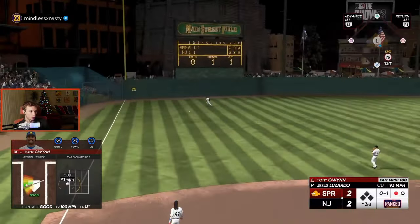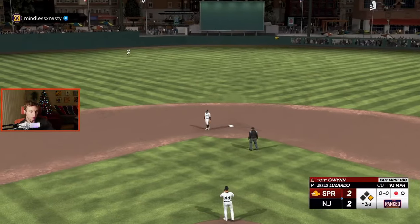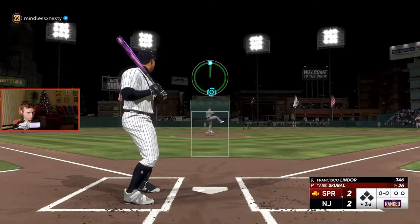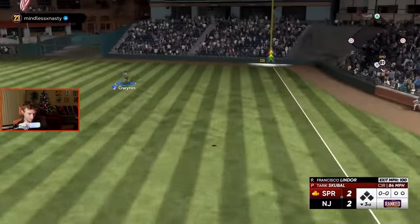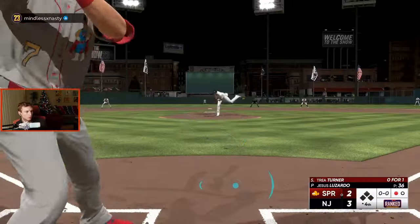For me, Lizarda was a guy I struggled against — he's the perfect pitcher to go up against with this particular set of players who have high contact and high vision. Tony Gwynn had a nice little slap hit there. I really like Tony Gwynn. He puts a really nice swing on this changeup — that's a crazy swing, that was incredible.